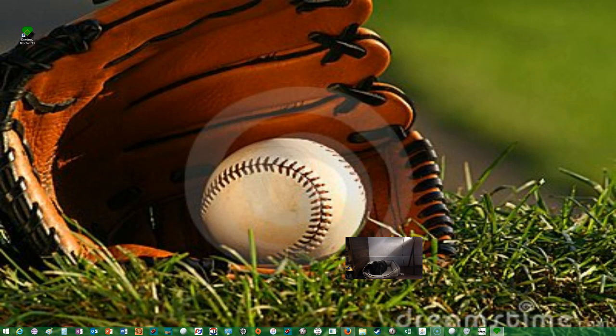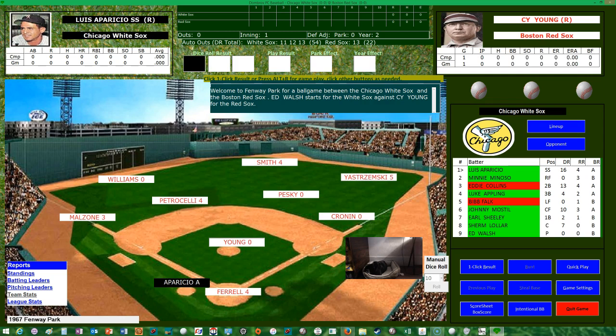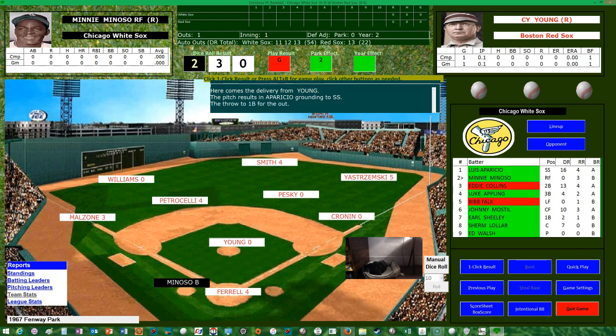So click result — there they are. These must be board game results. You don't have to have this stuff on. It's a ground out to short — round number one. I could put in my own dice if I wanted to. The black die is one result and there are maybe two white dice. The play result is a G, so they must run off some kind of table. Next up, Minnie Minoso — that result is a grounder to Pesky.